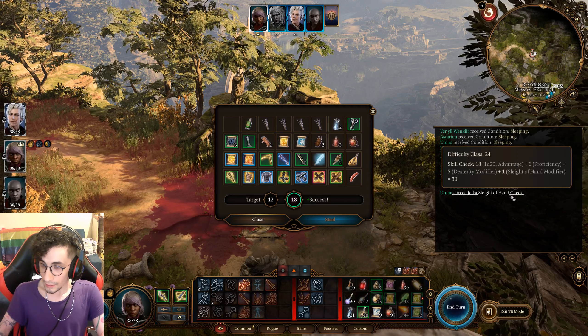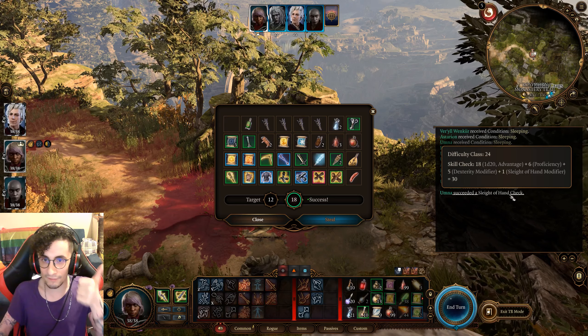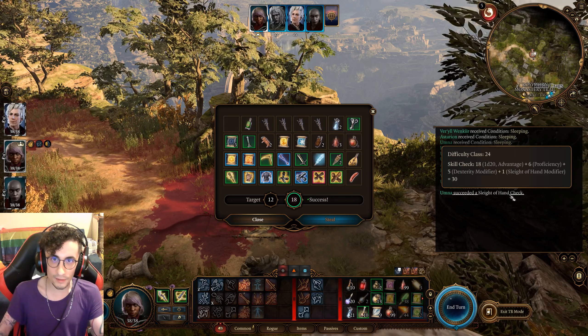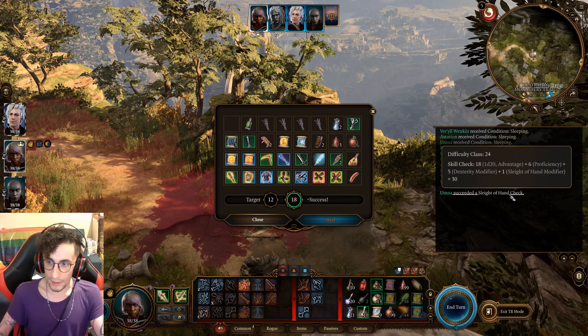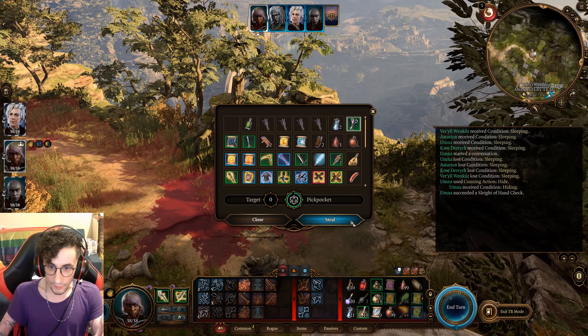The target for that steal was actually 24. I rolled a 30 because I have advantage, my proficiency, my Dexterity modifier, and my Sleight of Hand modifier all stacking together. Now that we've stolen her money, we can steal other items too if we want.